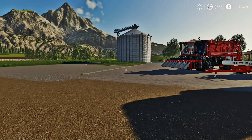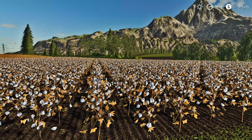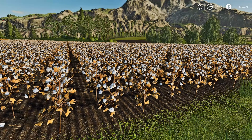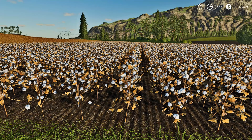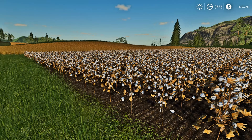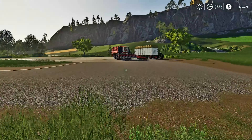There are a few things we are going to need. The first thing is a field full of cotton. You'll want to grab your cotton seed and a planter, come out, fill it up with seed, and plant some cotton. Once it's grown, you want it to look about at a stage seven — roughly full growth, just before withering.